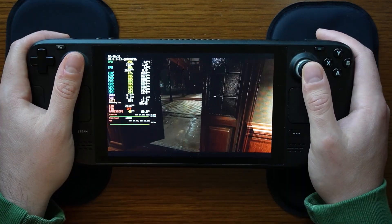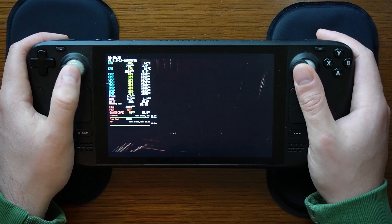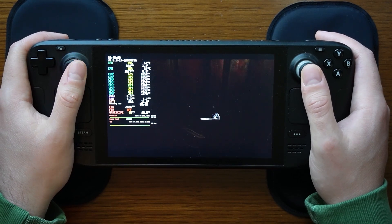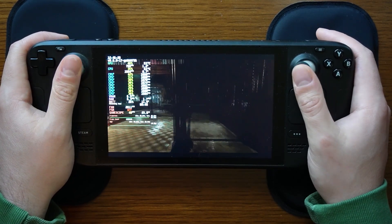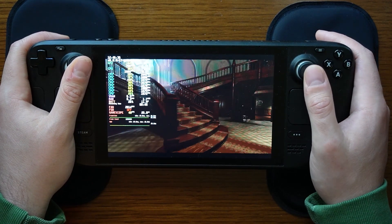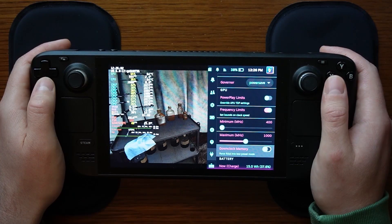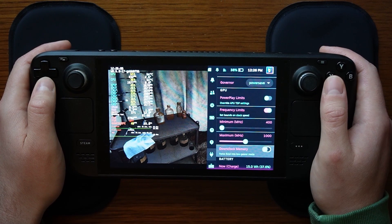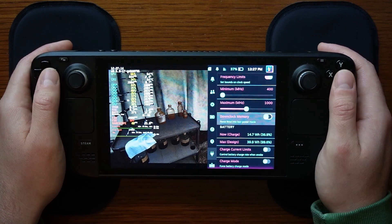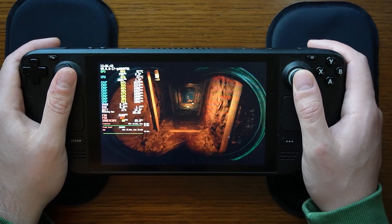For the GPU component: I found that clock speeds, even in the high-demand areas at 9 watts, stayed below 1.0 GHz and did not exceed that. So I set a minimum of 400 MHz — that's the default — and capped the maximum at 1,000 MHz. Enabling downclock memory would completely decrease and degrade the game's performance, so I do not recommend enabling that. And that covers the Power Tools settings within the Decky Plugin Suite.